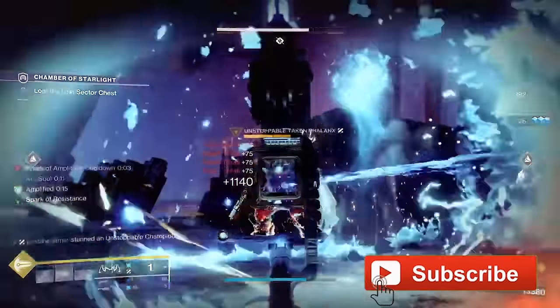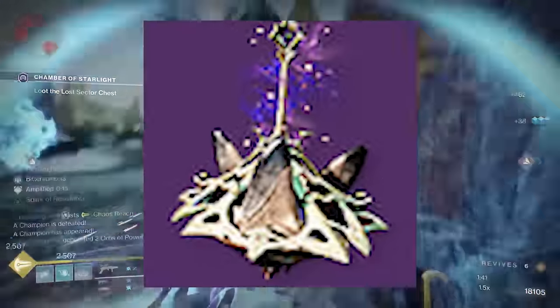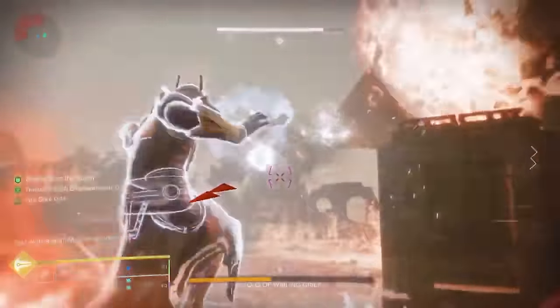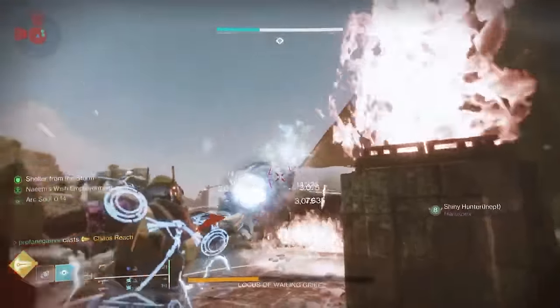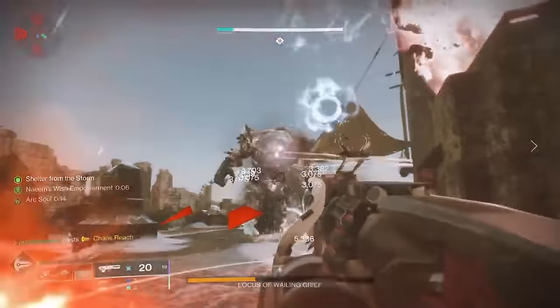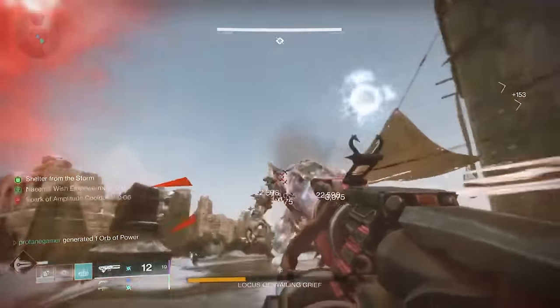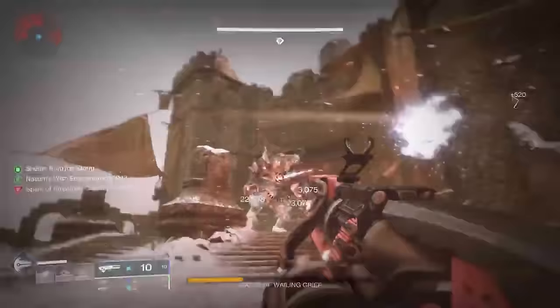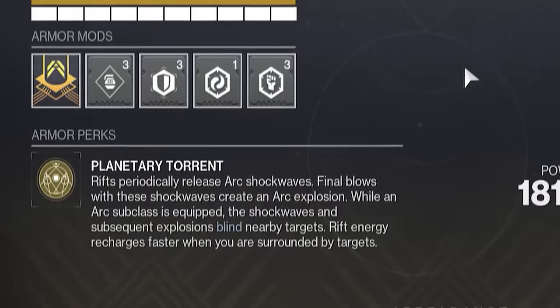To be honest, I was hesitant at first about using this build this season. That's mostly because of the seasonal artifact boosting solar builds and putting those builds in the spotlight. But that hasn't stopped the Vesper of Radius one bit. This exotic continues to provide extraordinary benefits, allowing you to transform that glass cannon Stormcaller into an indestructible tank. The Vesper of Radius provides a unique intrinsic trait called Planetary Torrent, which is going to weaponize our Rift.